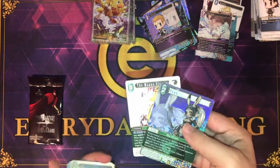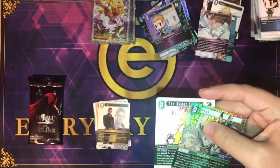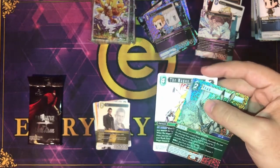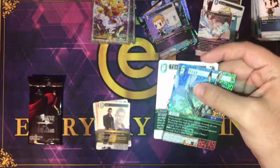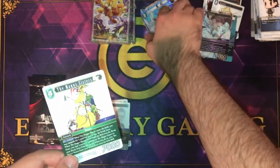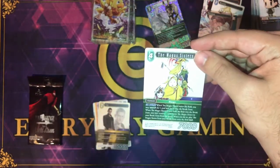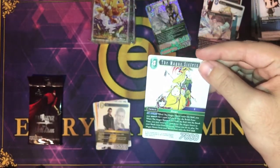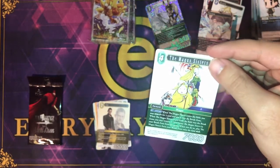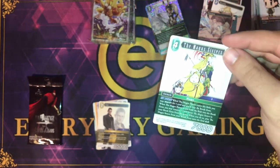Fran — if you control Balthier, the cost for playing Fran is reduced by 1. When she enters the field, choose one forward your opponent controls and deal 3,000. Pay 2 wind and tap her, put Fran into the break zone, choose one forward and deal 6,000. Mega Sisters — EX Burst. When they enter the field, you may search for one card and put it into your break zone. When they're put from the field to the break zone, you can move one card named Mega Sisters in your break zone from the game; when you do, play the Mega Sisters from your break zone into the field dull.